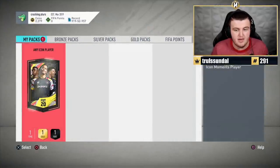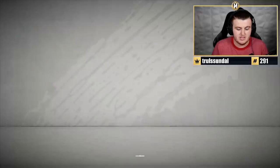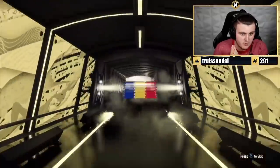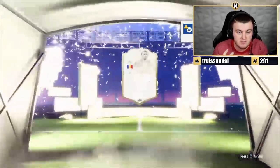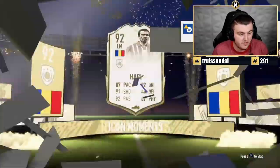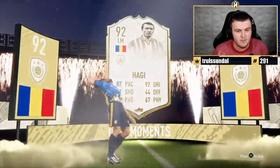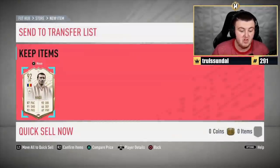Any Icon Pack — this could be a baby, middle, prime, or prime moments icon. It's going to be Romanian, left mid — it's Moments Haji! That's actually not terrible at all. The left mid version — I believe this version's got five-star skills and four-star weak foot. Really decent card. That's not bad at all — I think it'd be a fantastic card.